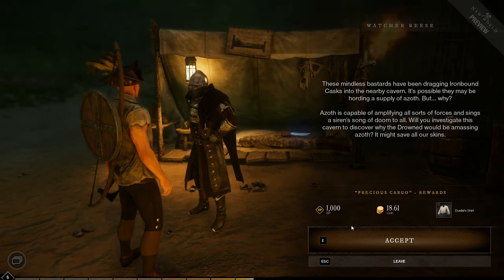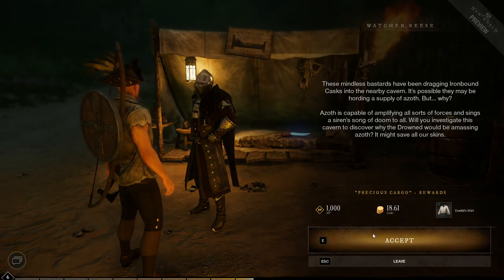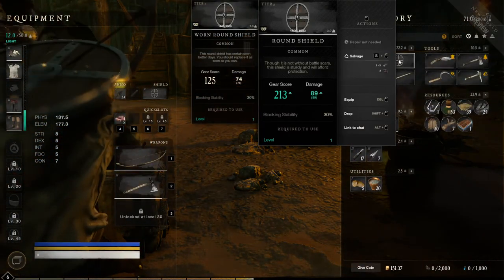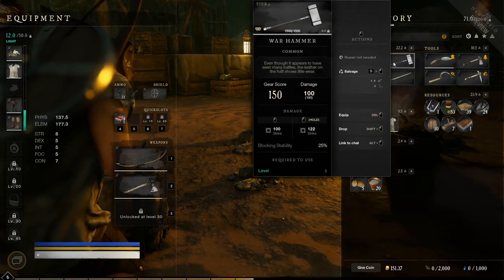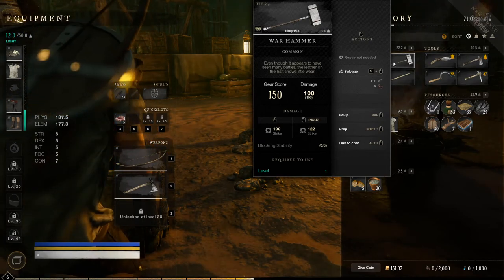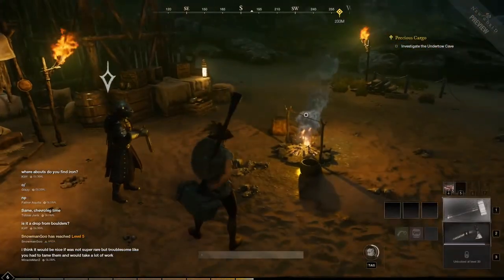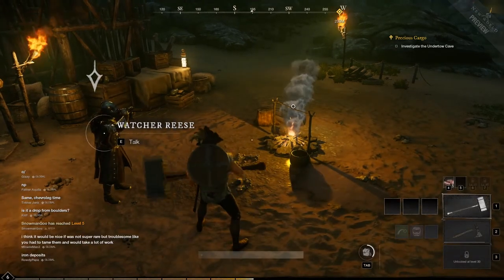The quest asks me to investigate the cavern and discover why the drowned would be amassing Azoth. Sure, let me go in there for no damn reason. Oh — it's a better shield! Heck yeah! And I'm assuming this is a two-handed weapon. Actually no, but we're going to equip it.